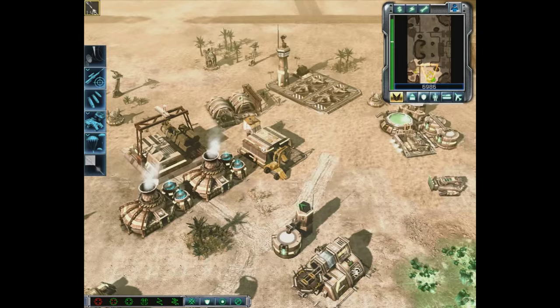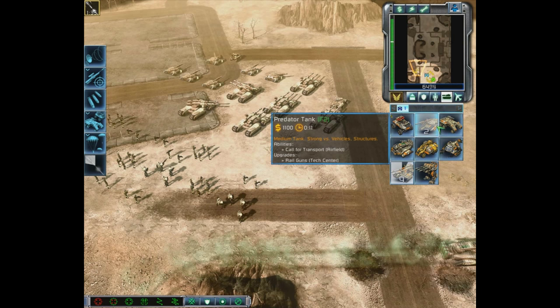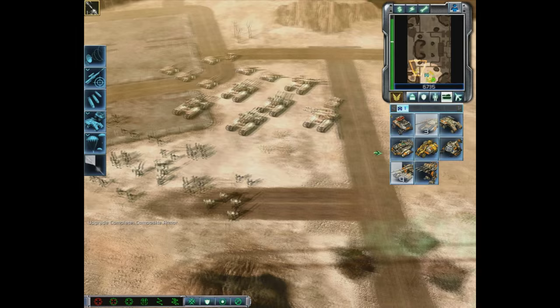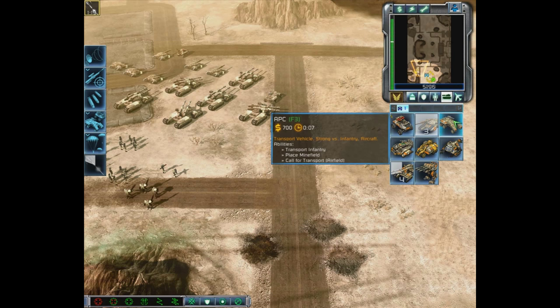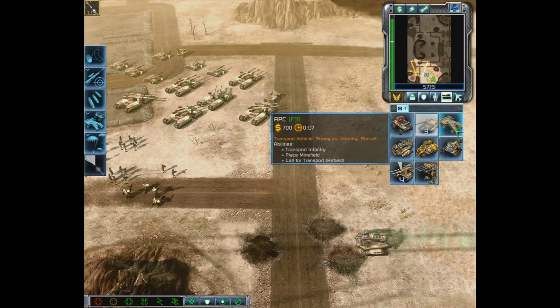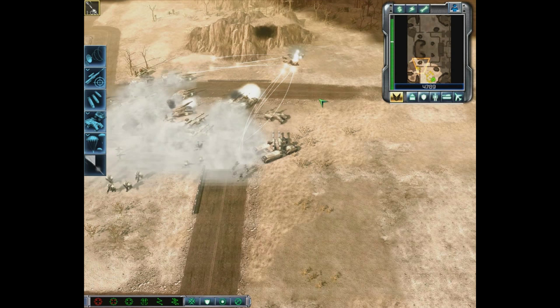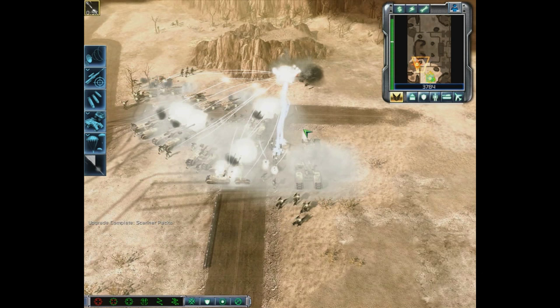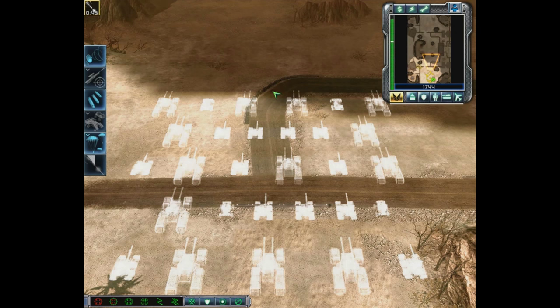Now we have a quite large army. We're building more Mammoth Tanks and Predator Tanks. The important thing here again is the rock-paper-scissors idea: tanks are strong against vehicles and structures but not great against infantry, so we need APCs which are strong against infantry. We also need something for aircraft — APCs can handle aircraft but Pitbulls do a better job. If you just build all one unit type, you can get into trouble. For example, if we built nothing but tanks and the enemy built nothing but rocket infantry, we would lose.